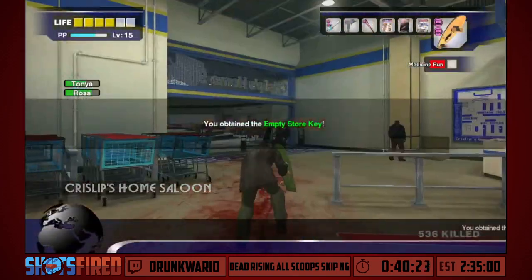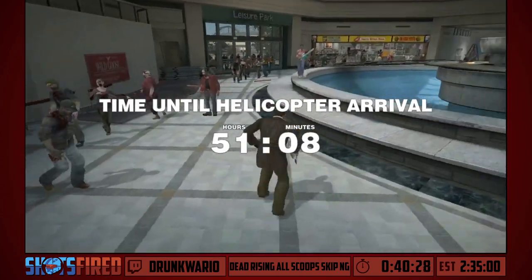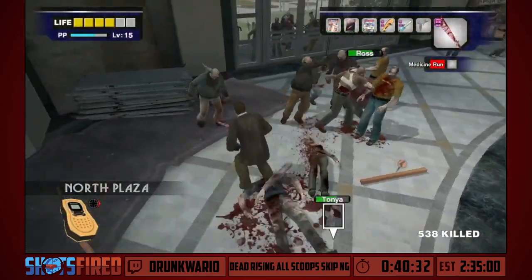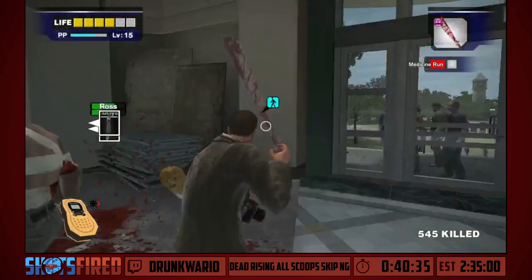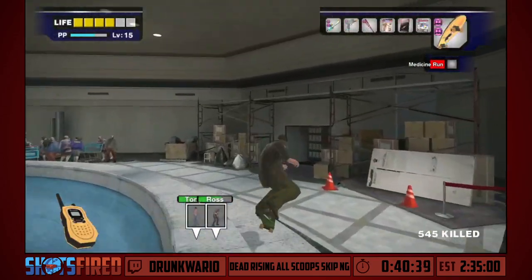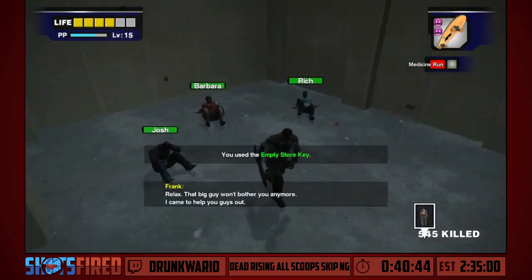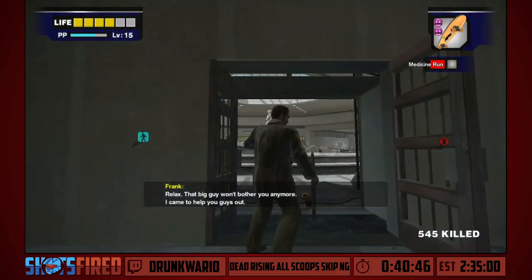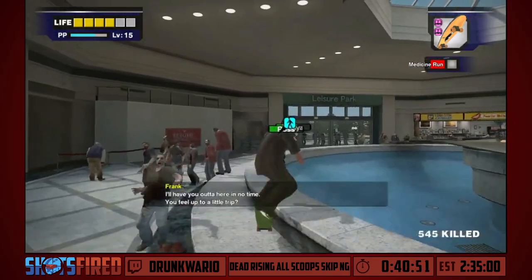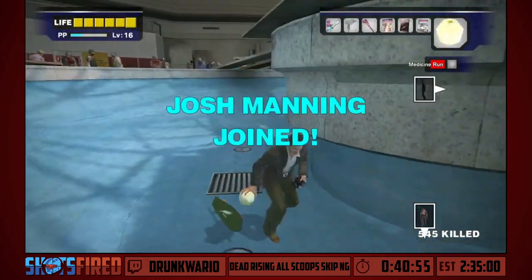We'll grab his machete real quick and head right back out. As you see on the left side of the screen, Tanya and Ross are very slowly losing health the longer I remain outside of North Plaza. I'm going to clear out some zombies, tell them to wait, and go rescue the three people Cliff had held hostage in this empty room. I'm going to open the doors a bit, because these three love to just walk into the door and not do anything if the doors aren't opened in that particular fashion.